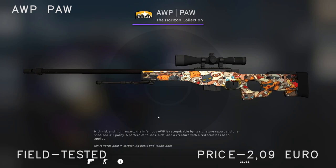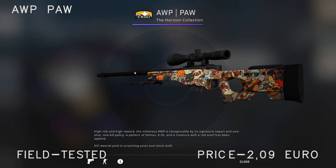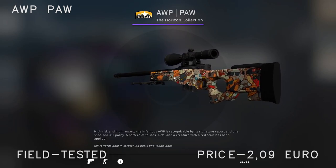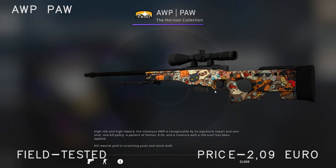Moving on to the AWP — I've picked a quite expensive one because I feel like everybody wants a nice AWP skin. I've picked the AWP PAW, which looks quite good. For about the same price you can also buy the AWP Phobos or a better quality AWP Wormgod. I think this is one of the better cheaper AWPs and it sells for just over 2 euro.